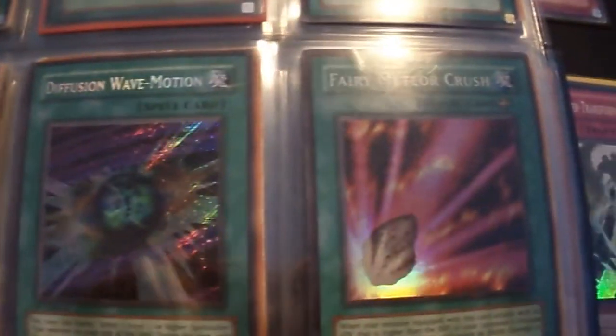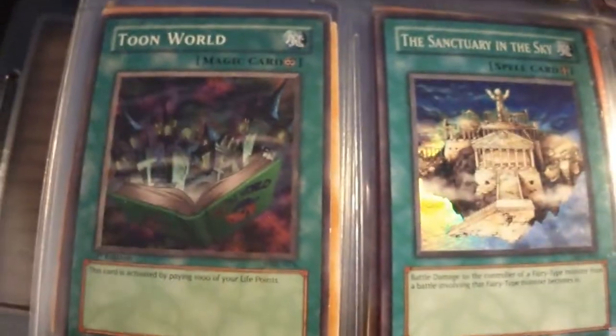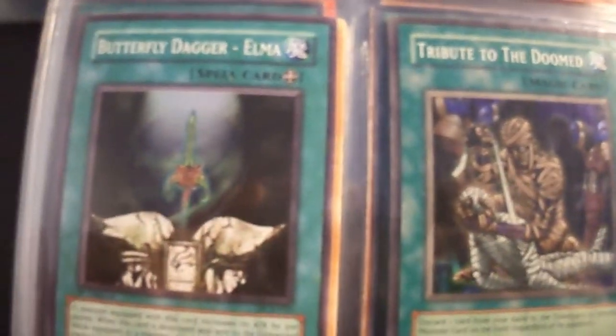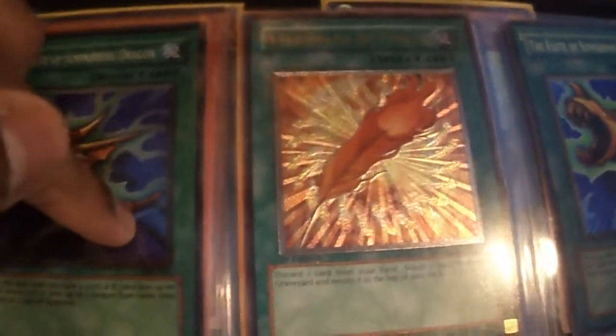Super Raigeki, Ultra Birth of Destruction. This Exchange has a little bit of wear right there — nothing much, but I guess that lowers the value slightly. I have two Flute of Summoning Dragons, two Super Rives — you can add a third if you want the set.